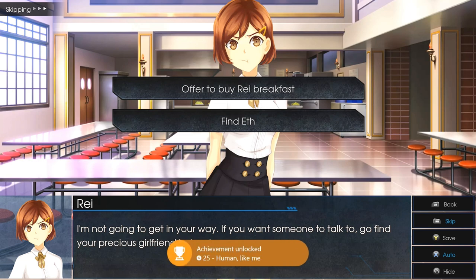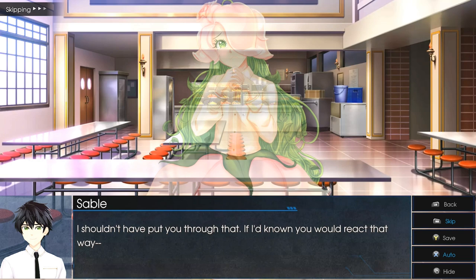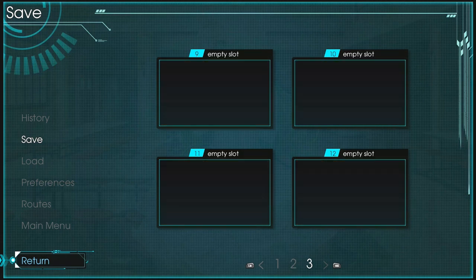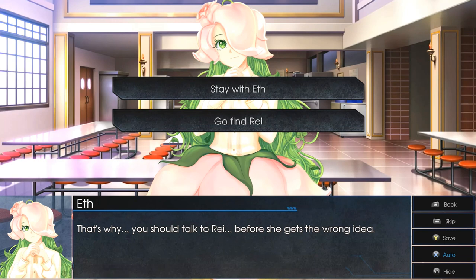Choice number two: 'Find Eth.' Next up, we're going to make a save in slot number nine. This time choose choice number two: 'Go Find Ray' — and that's going to unlock the New Life achievement.